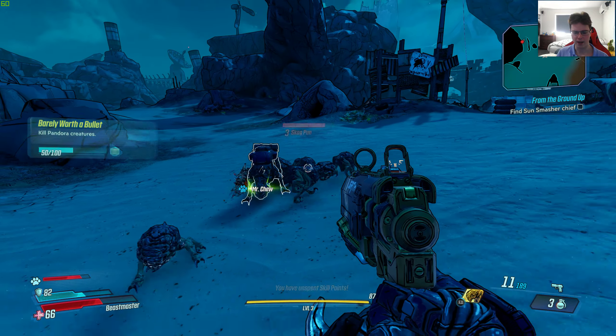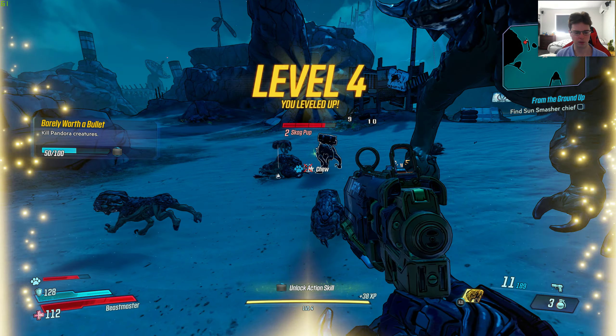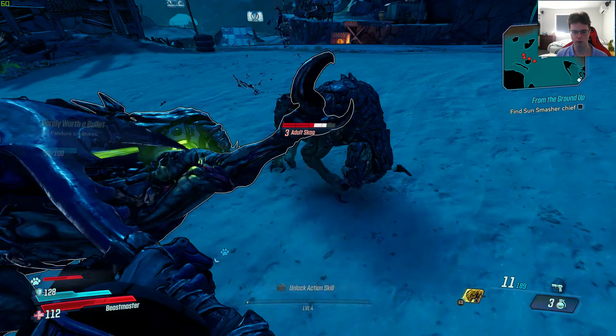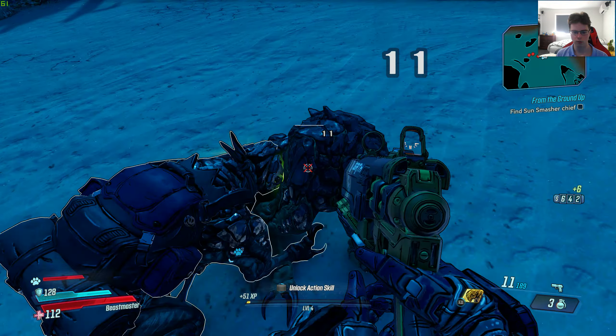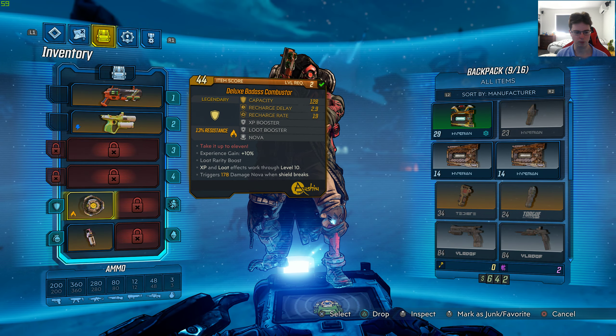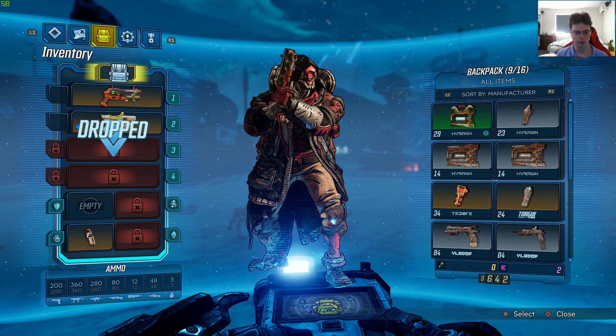I'm pretty sure there might be other shields out there like this, but as of right now, this is the only one I have. So, experience gain — and obviously you'll have the effect of the Nova. Now, if I get a kill real quick — I just got 51 XP.